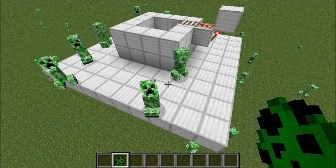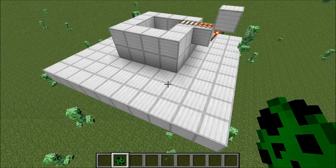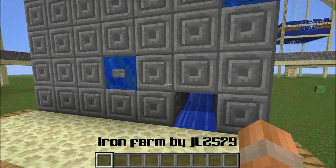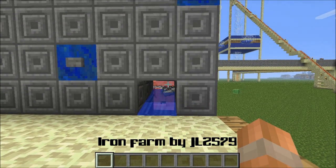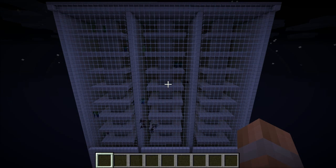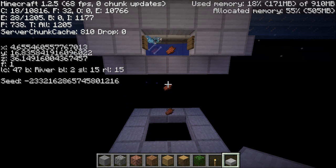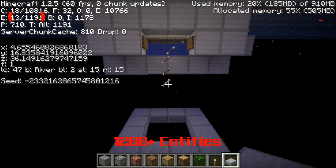We designed this mob spawner together back in 1.1 and dismissed the overall idea because the amount of iron used would make it expensive in survival mode. But now in 1.2 with iron golems and iron farms this has become more practical again, so we passed the idea onto the Minecraft community to see what we can come up with together. In a nutshell this has a big pro and a big con — the pro being the instant capturing of mobs using the magnet spawner, and the con being that they contribute to the entity count which can cause lag.